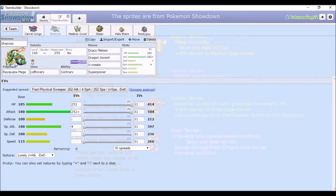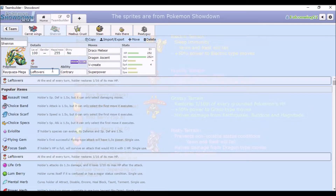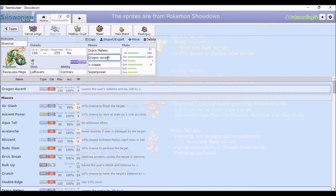And we've got Shenron — Mega Rayquaza. Obviously the generic Contrary set; you see it all the time in Hackmons. I decided to try Leftovers because I don't think I've done that before. We have Draco Meteor and Dragon Ascent as the main STAB, V-Create because it's 180 base power — come on — and Super Power to boost Attack.